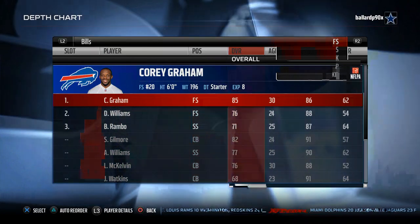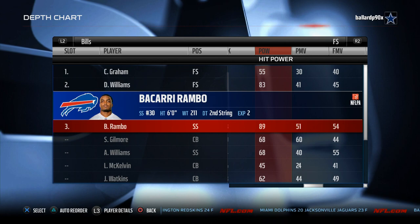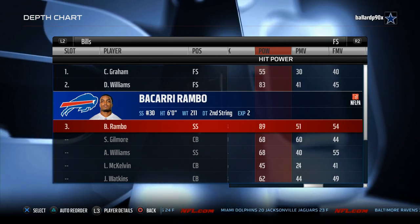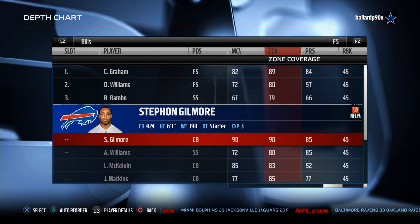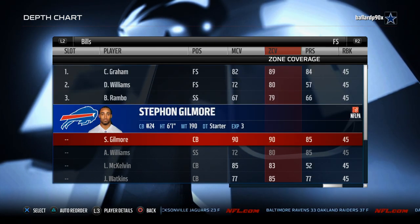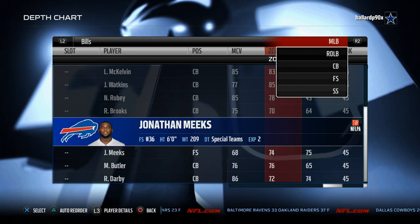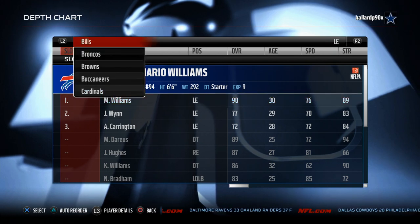Their safeties can cover really well too. Corey Graham — they all just cover well. None of them have great hit power. The only guy you're going to want to use is Bakari Rambo with that 89 hit power and 90 speed. They all have good zone coverage: Williams at 80, Corey Graham at 80, Duke at 80 — all these guys can cover in zone, and that is a big plus for this team. That's why they come in at number four.